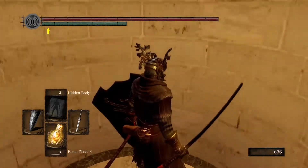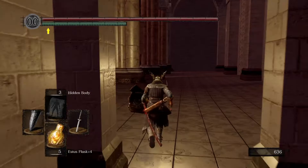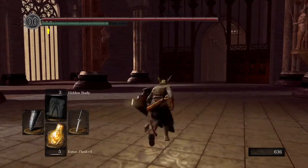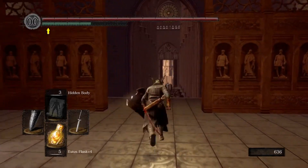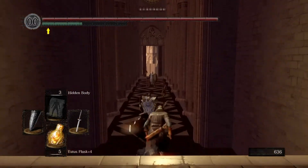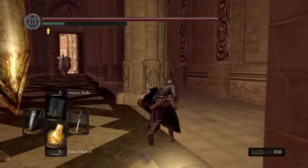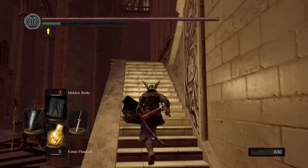Take the elevator on down. This is the area where you fought Ornstein and Smough. Once you're out of this room, you want to take a right and head up the stairs.